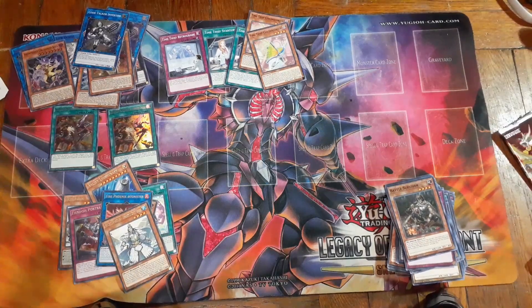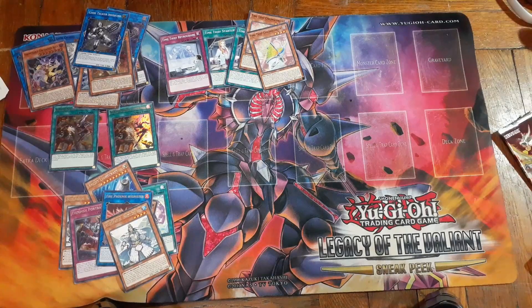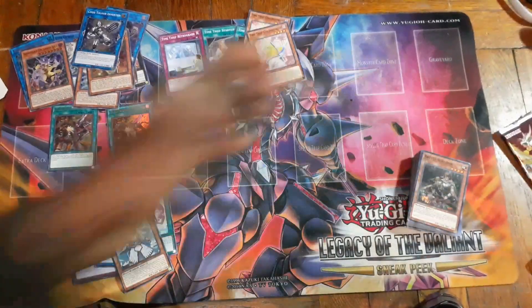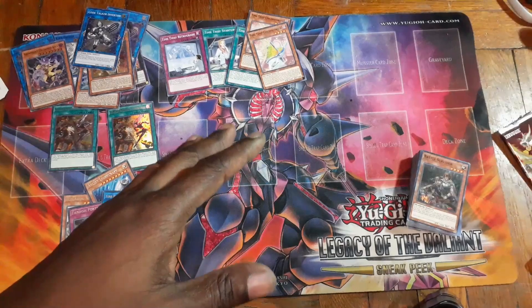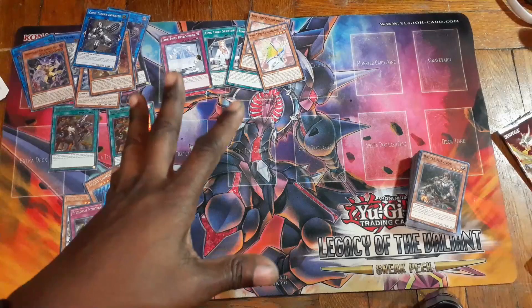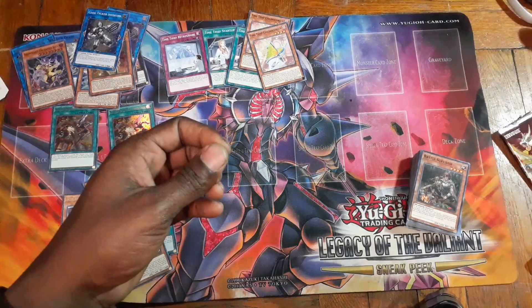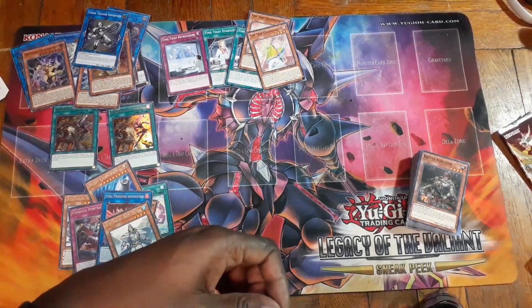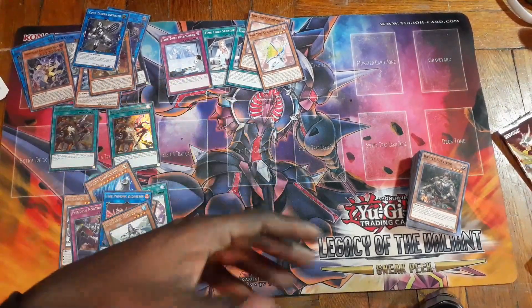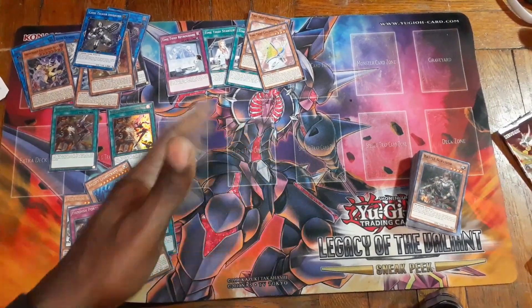Maybe we'll get some more sneak peeks to see if we can pull that card — I can't remember the name — it's got Harpies, Duster, and Raigeki all in one card. I may buy two more sneak peeks. Since Konami is not going to start short-printing cards anymore, we're gonna get better promos, and maybe I'd consider buying a box since I know I won't pull trash.